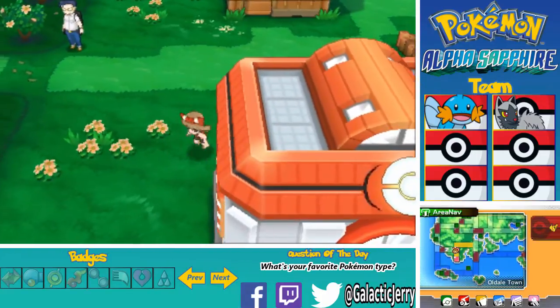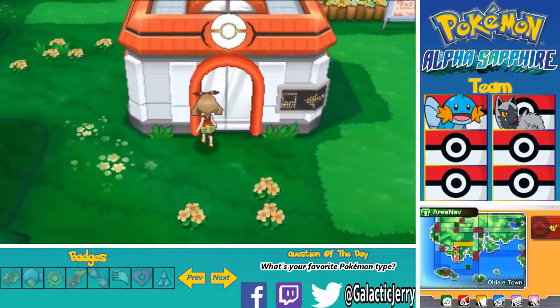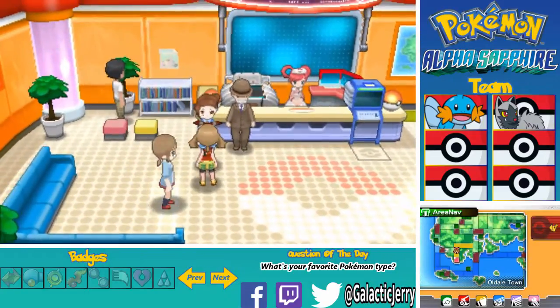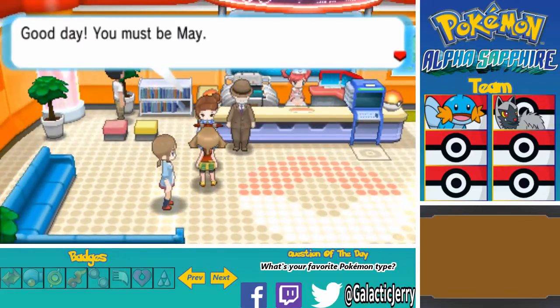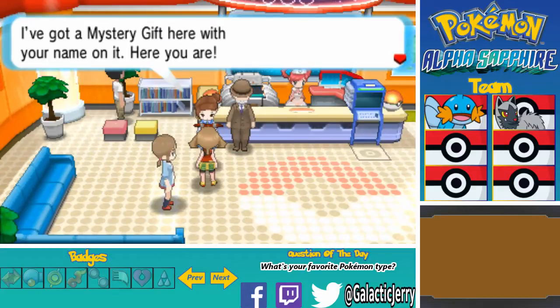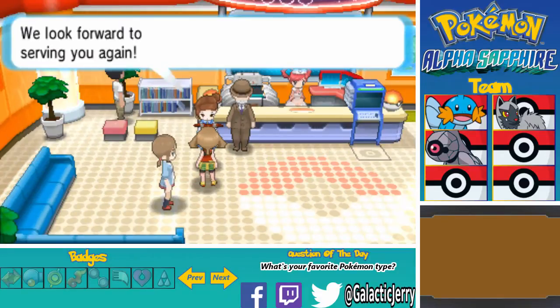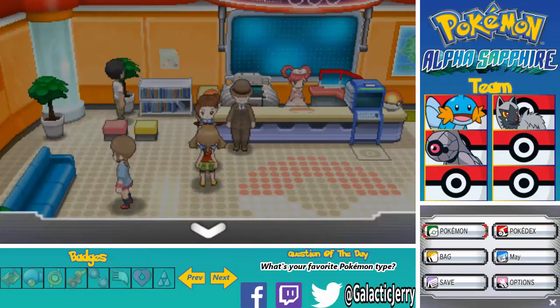Start the game and go to the Pokemon Center. Here's the delivery girl - just talk to her. 'Good day, you must be Mei. I've got a gift here with your name on it. Here you are.' And there you go - I received the shiny Beldum. I'm not sure how long the distribution is going to last, so make sure to pick it up as soon as possible.